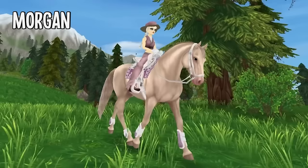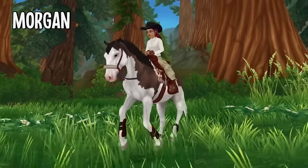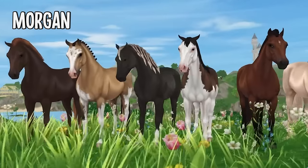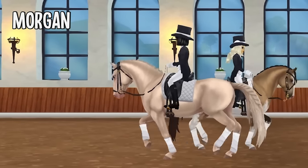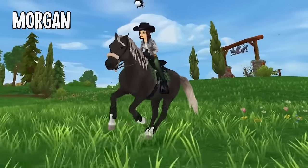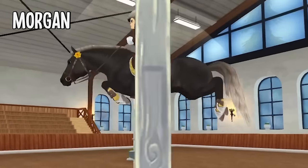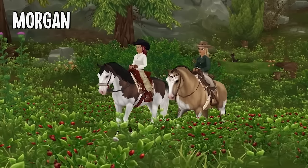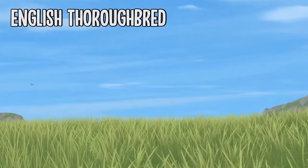Another controversial breed is the Morgan. They're located at Fir Grove and come in a wide variety of coat colors, but their whole existence in SSO is pretty controversial — you either hate them or love them. Initially people didn't really like their head shape, comparing them to Sid from Ice Age, which honestly I see. But I feel like they've become a pretty loved breed, and if you want one, especially a colorful coat, I definitely recommend them.